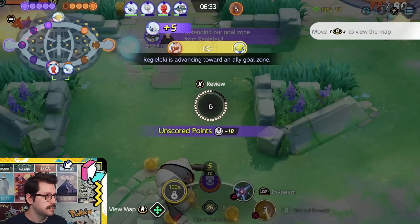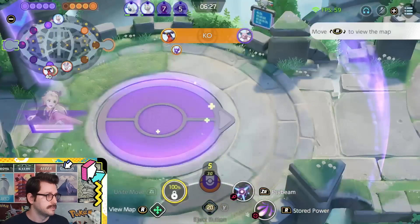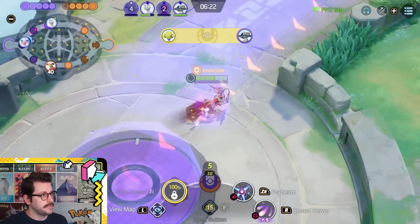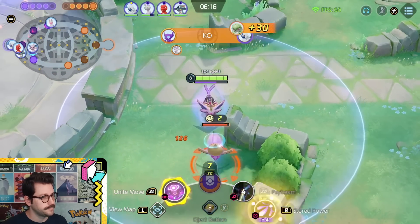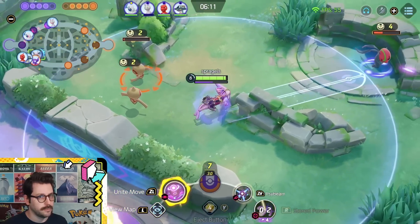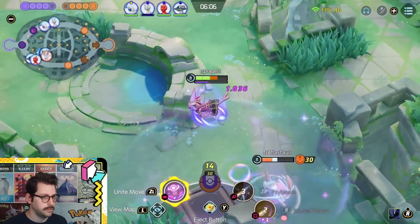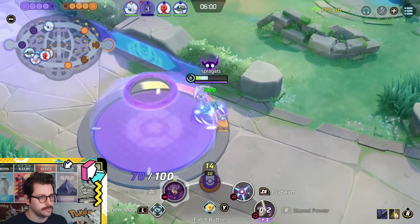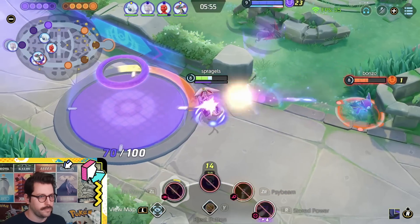We go down here and somehow we lose top. How'd we lose top? They only have one guy up there. Our team just botches that one — fair enough. At this point, I think we just let that walk. Gotcha, buddy.